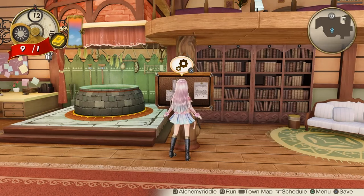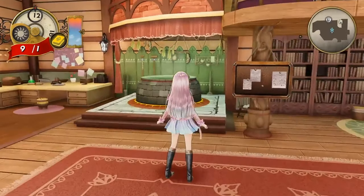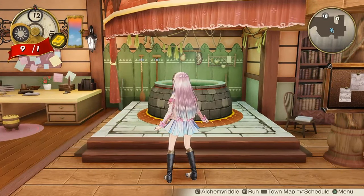I am assuming that you know the very basics of alchemy in Atelier Lulua, like how to synthesize an item, and how to use the 4 elements — fire, earth, water and thunder — to get better effects for your items. If you don't know that, let me know in the comments below and I could make a future video about that too!